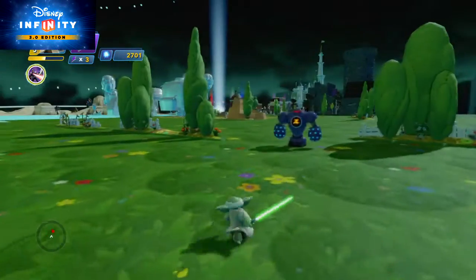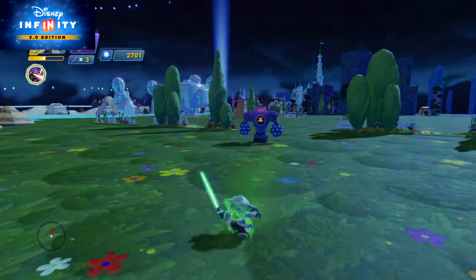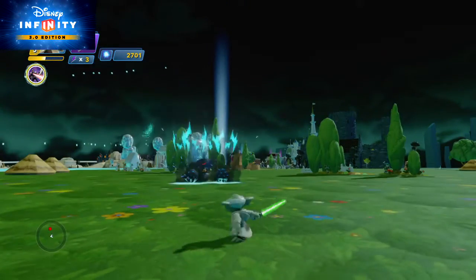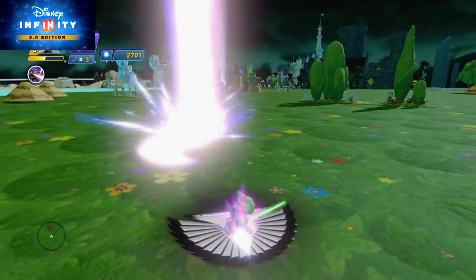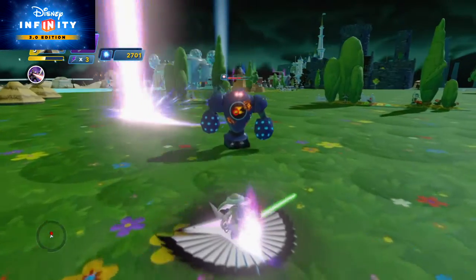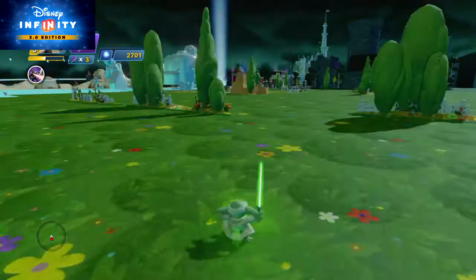You need to activate it when the enemy is at a certain distance or else it won't work. It does kind of those zigzag waves of energy, and so far — there you go — it's the first time the enemy gets hit.